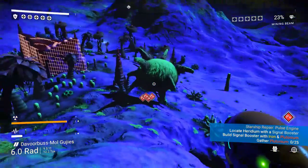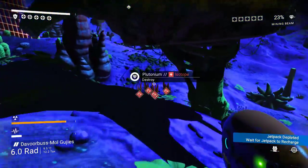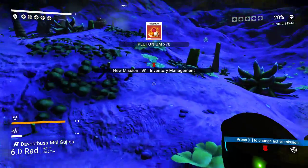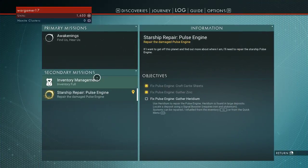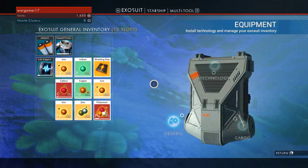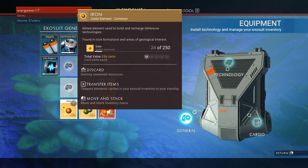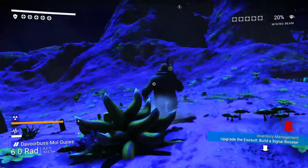Oh there's that guy that I befriended. Come right here, oh there we go. Inventory management. Well I can transfer it to my ship — it's just sitting there right now. No free slots in ship inventory.